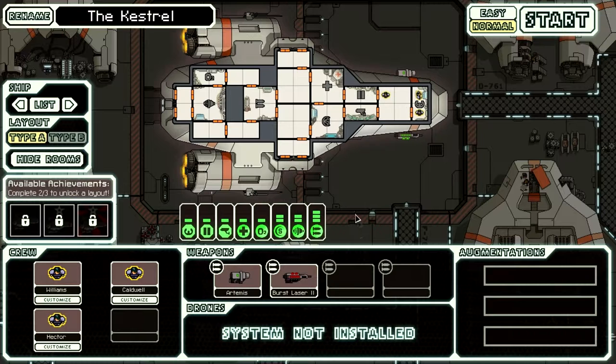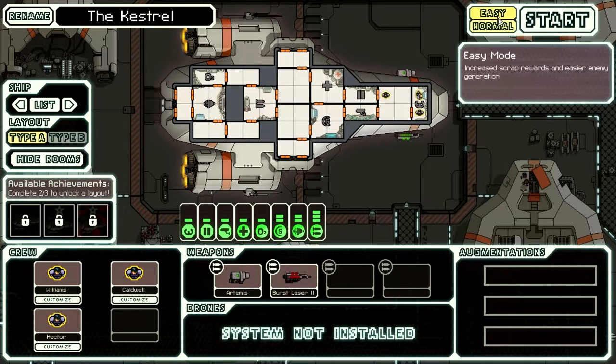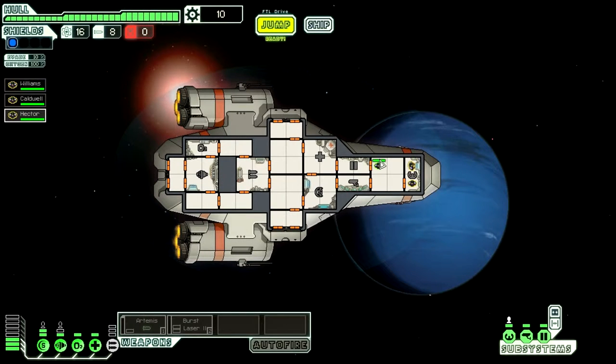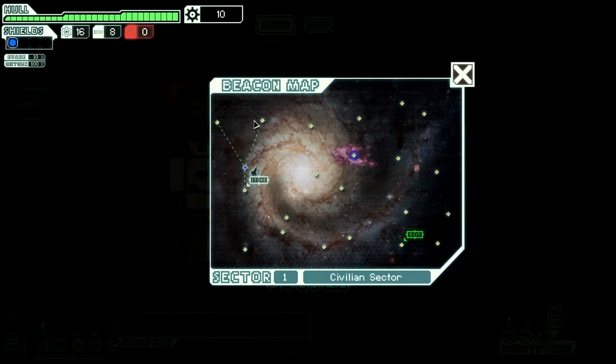I did do the tutorials so I do know somewhat what I'm doing. We'll go normal. Alright, the data you carry is vital to the remaining Federation fleet — you need supplies for your journey. Make sure to explore each sector before moving on to the next, but get to the exit before the rebel fleet catches up. So this is my crew. I'll move this guy over here and move this guy to the weapons bay so we already have the strategic advantage of getting it fixed.